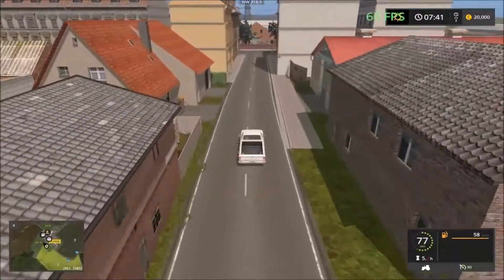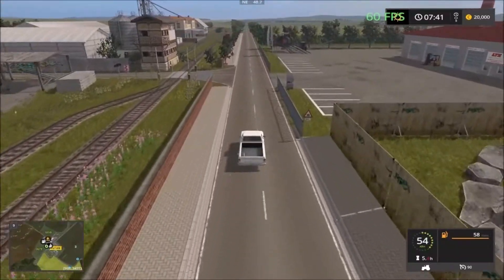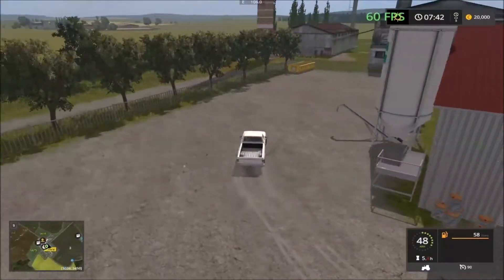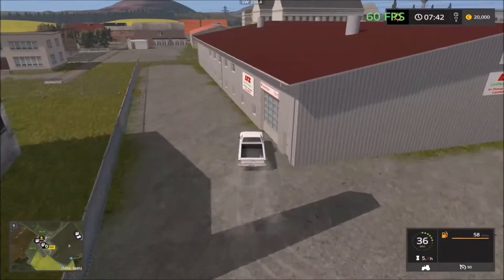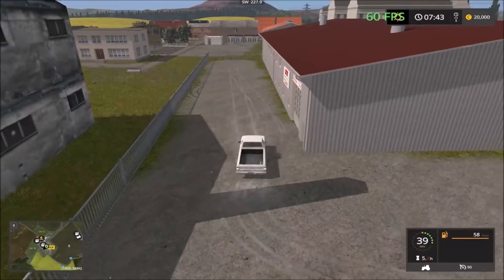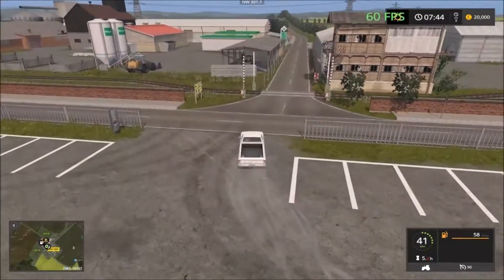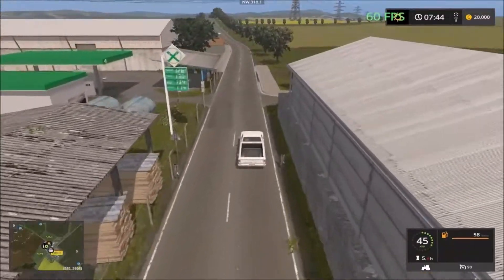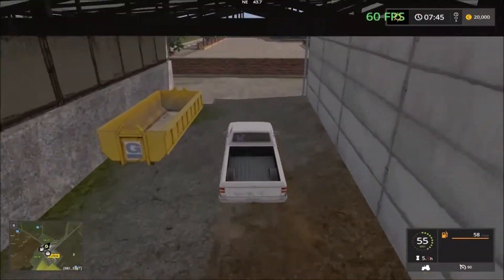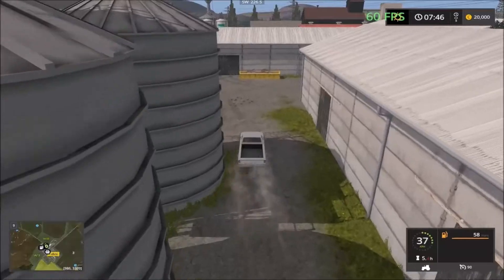Over here we have the vehicle shop and the sell point. There's the vehicle shop — nothing fancy, just a different design to the building, that's the end of the road there. On the opposite side of the road we have the sell point. There are no trains on this map. You can do a circular drive around the building and exit.